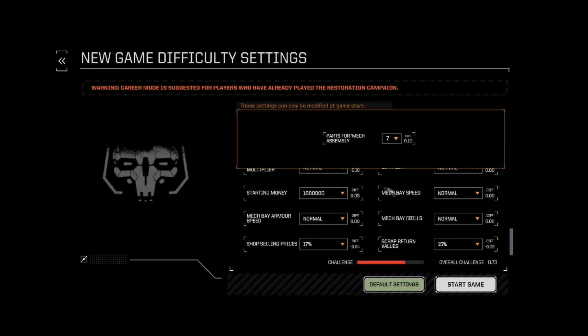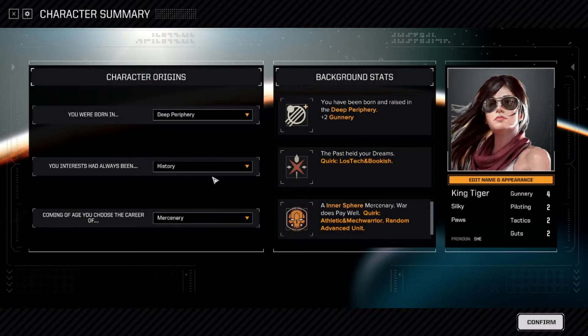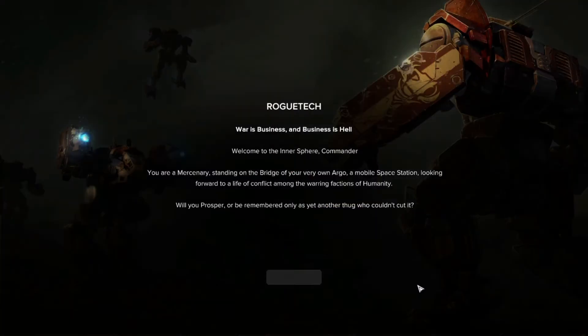Let's start the game. I unfortunately can't pick a starting planet, so we'll get right in. We were born in the deep periphery — plus two gunnery, very neat. Interest in history gives us lost tech access. Bookish — not sure how valuable lost tech is in Rogue Tech, but let's figure that out. Going for a mercenary random advanced unit — could be everything. We're going for Inner Sphere as handle, using King Tiger for obvious reasons. Primitive tanks and Silky Paws — let's go.